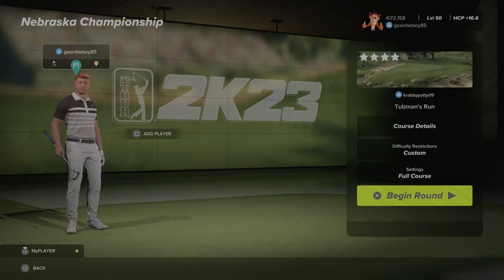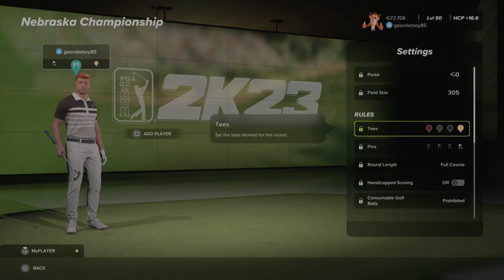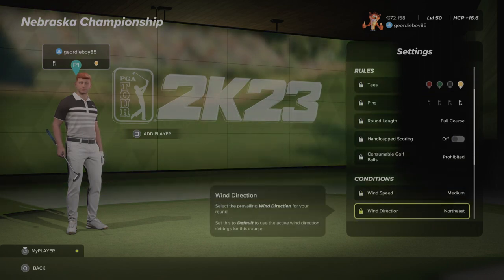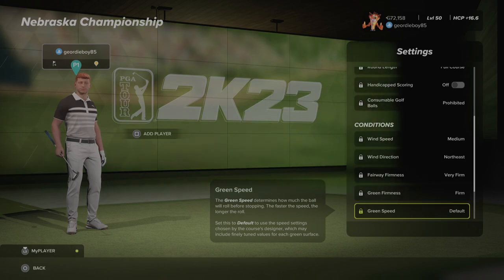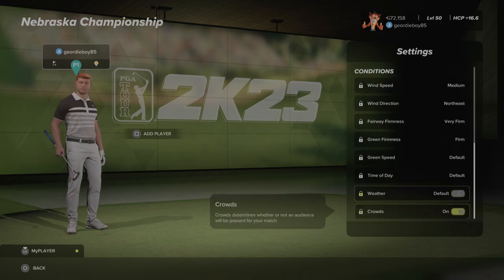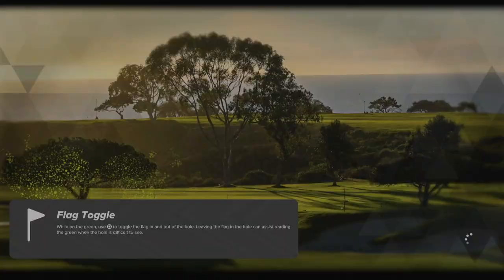Hi there and welcome back to the channel. We're playing the TGC Tuas Kinetic Society Nebraska Championship at Tubman's Run by CrabPatty09. It's round number four. Let's see what the settings are: Yellow T, pin number four, medium winds from the northeast, very firm fairways, firm greens, default green speed. So I'm expecting one-sevens again. Time of day and weather are default, and there's also some crowds. Let's get into it.